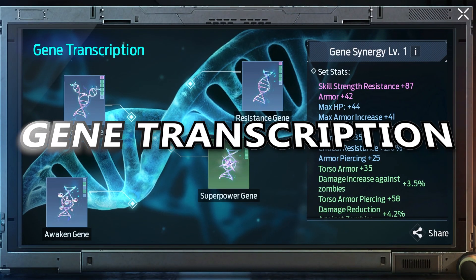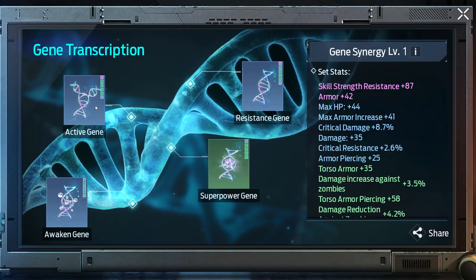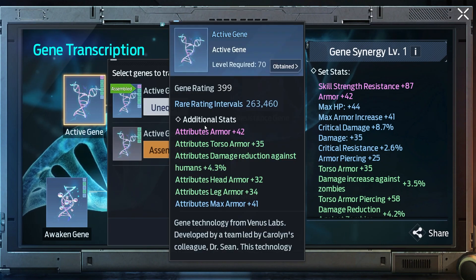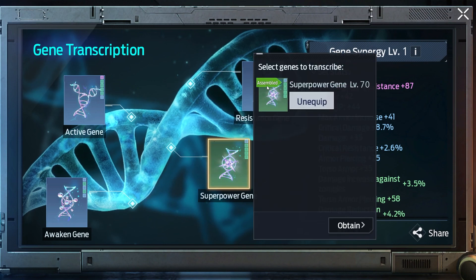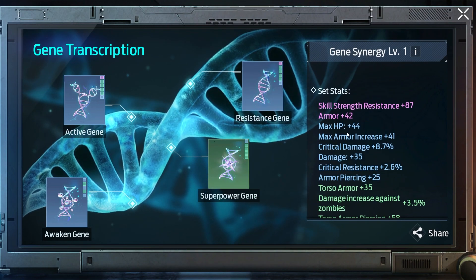After you have all the genes you need, go equip them into gene transcription. Put each gene type into its slot and they will automatically activate. You can see all the stats from your genes on the right panel.